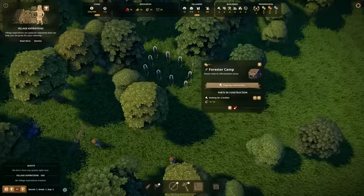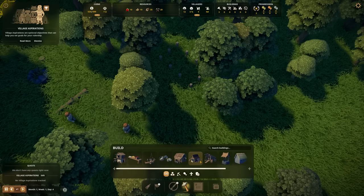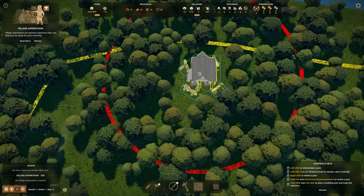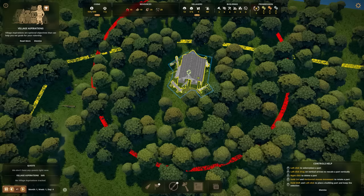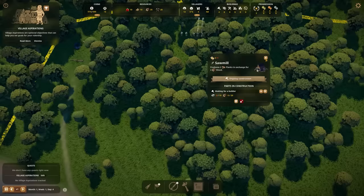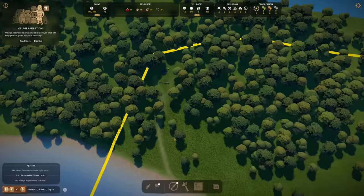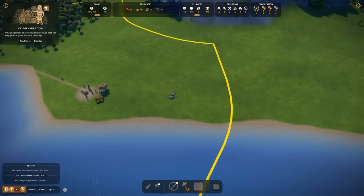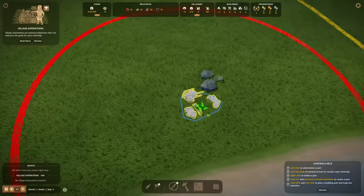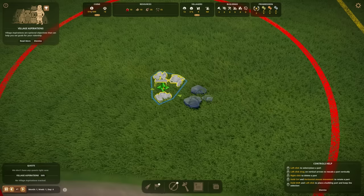We also need something to produce planks — that would be the sawmill. The sawmill could go a little bit more towards the edge of the map. You can tell with the red circle around it that this area would not be super appealing for your villagers to live — it's like normal industry. We should prioritize the lumber camps to make sure we're not running out of logs. We also have some stone gathering, so I'm just going to put the stone gatherer right over here.